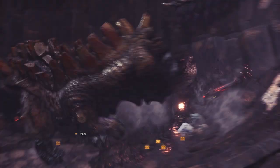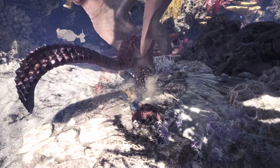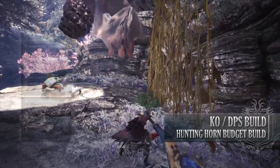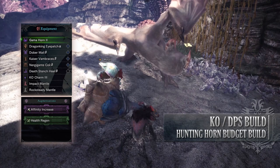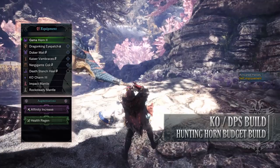Let's move on to the last build, which is the Hunting Horn budget build. This build is again a DPS knockout build, showing that the Hunting Horn is not just a support weapon. It is also going to be making use of a horn that has some of the best songs in the game. For this build, you'll need the Dragon King Eyepatch Alpha, Dober Mail Beta, Kaiser Vambraces Beta, Nergigante Coil Beta, the Death Stench Heels Beta, and the KO Charm 3. I'm also using the Gamma Horn 2, which has an Affinity Increase Augmentation and a Health Regen Augmentation on it. The main reason I'm using this horn is because of the songs it provides to a team — Attack Boost, Defense Boost, Health Boost, and Wind Resistance, on top of the self buffs it provides the Hunter. It is basically the budget version of the Devil's Jho Horn in terms of songs.